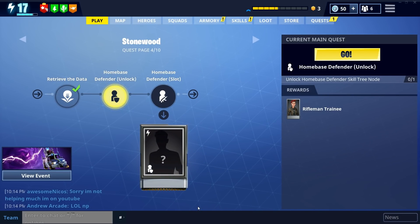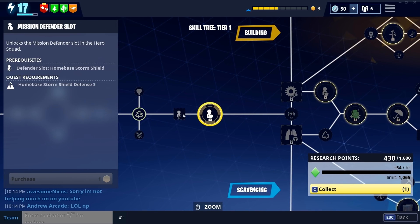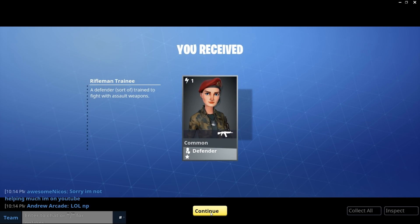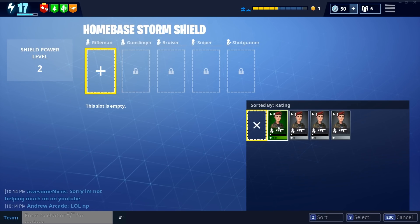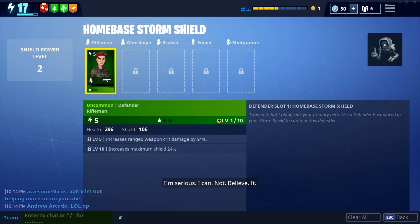The next thing is home base defender unlock — so now we've got a Rifleman Trainee. I had to purchase this and now we have to supply the defender with their own weapon and maybe ammunition too. They are actual NPCs that will stay in your zone and help you out with battling. Assign a defender to your defender squad — I'm gonna use my uncommon one since it probably has better stats. It's a special floor tile which you have to use to deploy the defender.